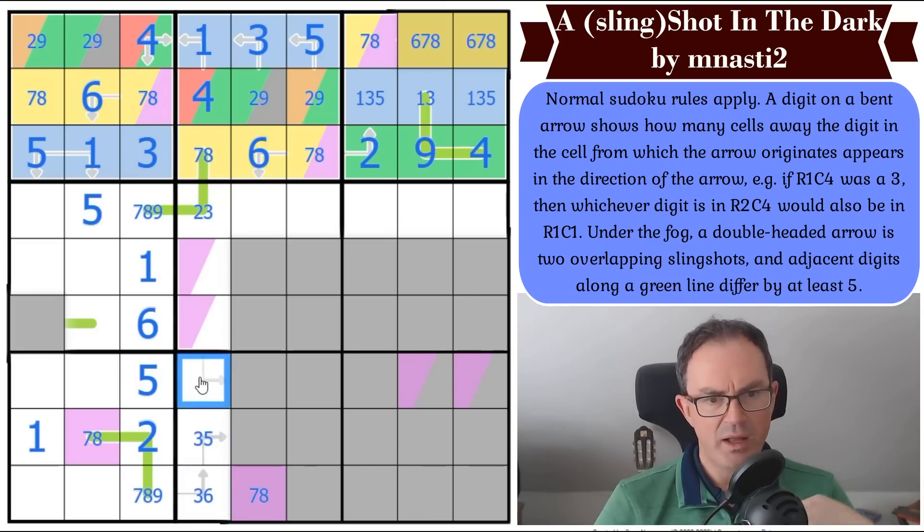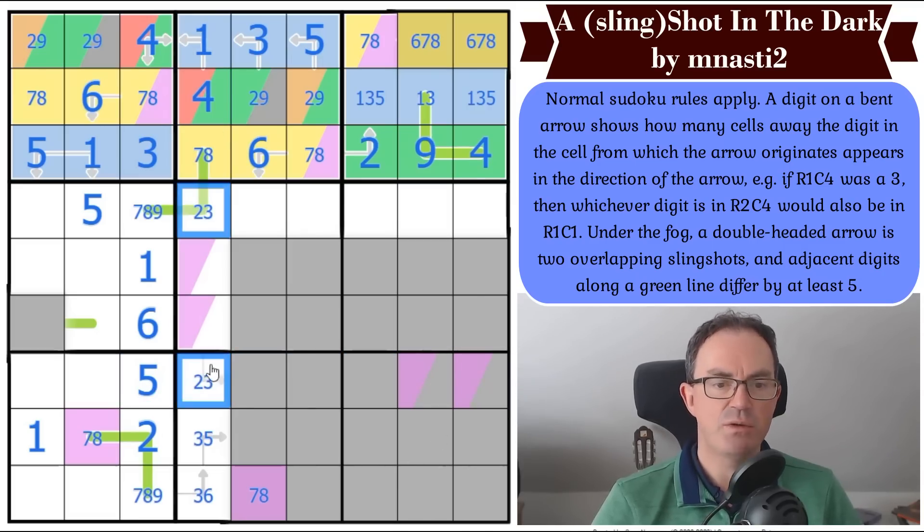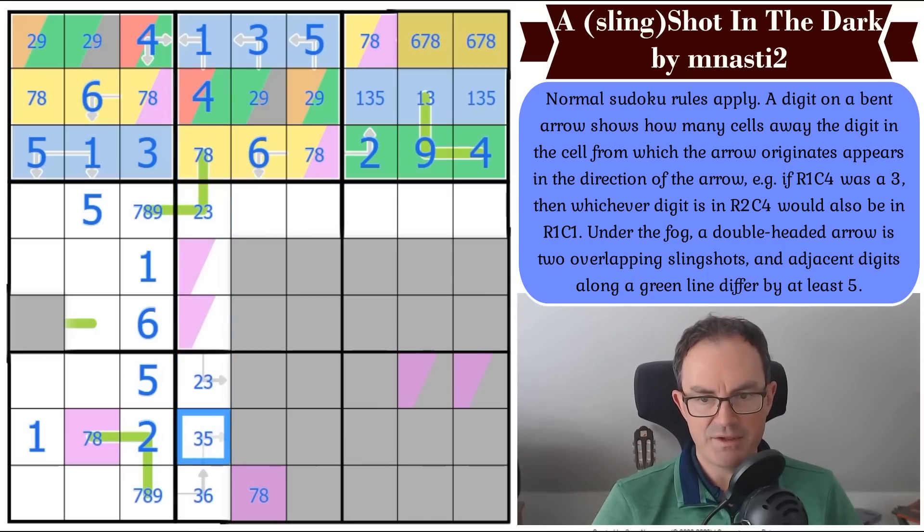This digit is throwing this cell a maximum of five, but it can't be one, four, or five. So this is a two or a three — there's a two, three pair in the column. Therefore this square here is a five, and like that it reveals some fog. That square there is a six.